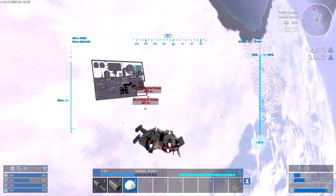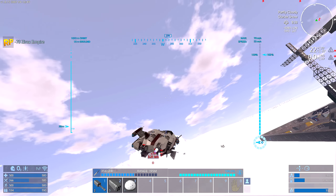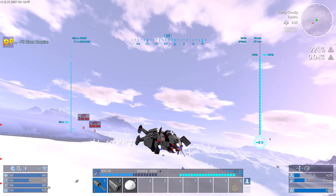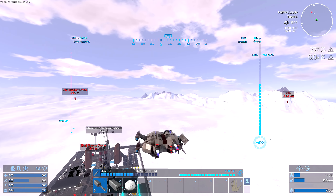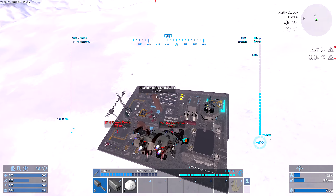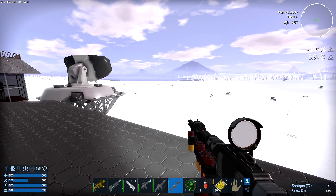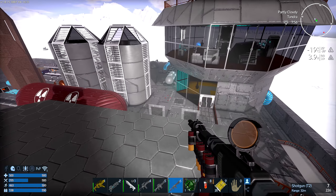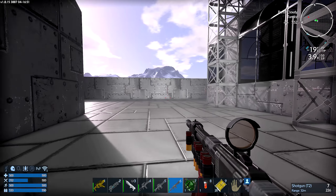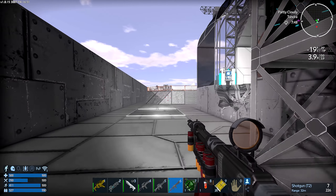That looks exactly like what I'm looking for right there, with a couple of drones for good measure. The gravity feels a bit heavy on this snow planet — these things never have high gravity. I don't need any troop transports here. I just want to get in, get the extenders, and get out. This is going to be an absolute speed run — straight in, out, no hanging around, no digging about.